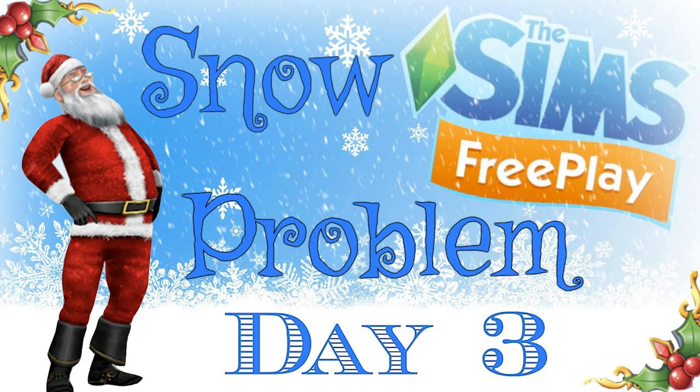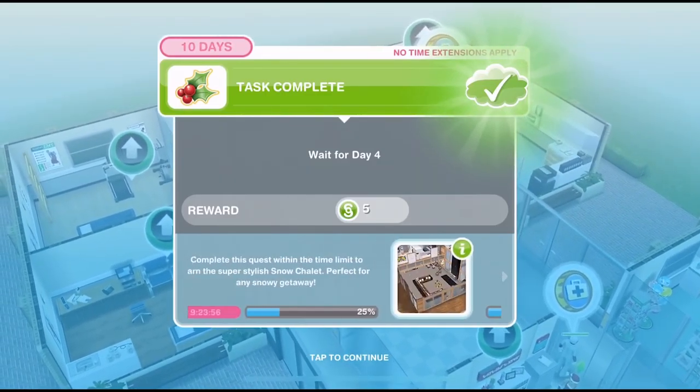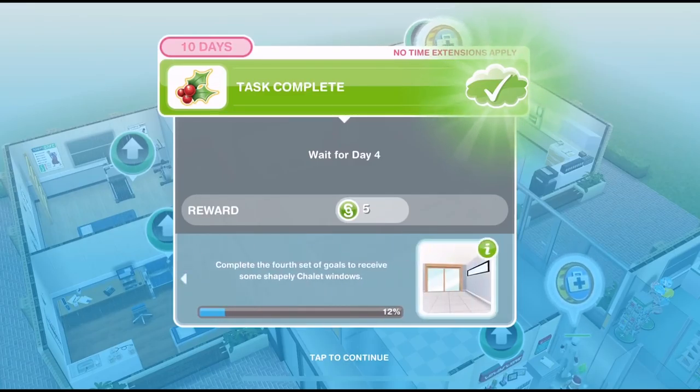If you haven't completed the previous days, you can check out the videos — I'll put them down below in the description. The grand prize for the Snow Problem is a snow chalet house template, and for day four we are going to win some shapely chalet windows. Let's get started.